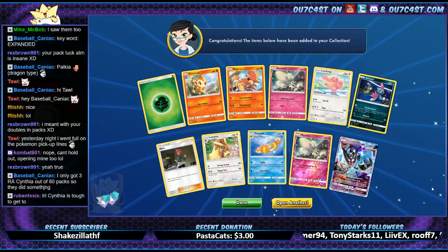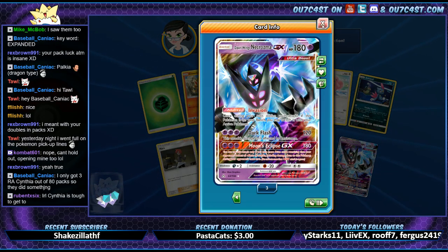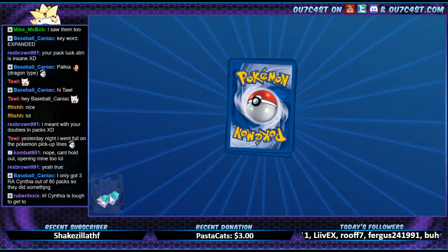Yeah, I think Luna's the only one missing. We got Dawn Wings again. Alright — we need the Dusk Mane boys and girls.